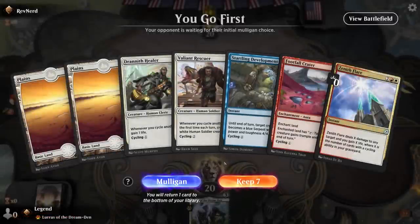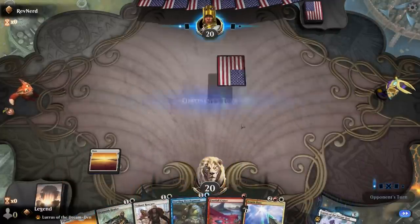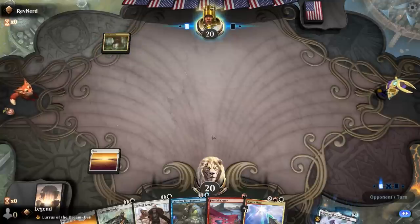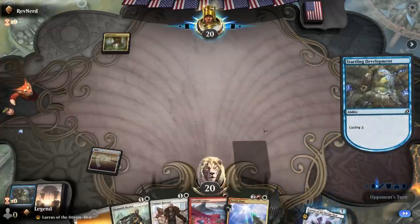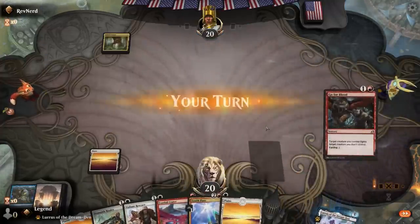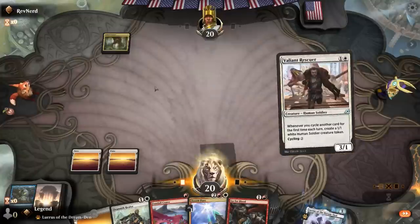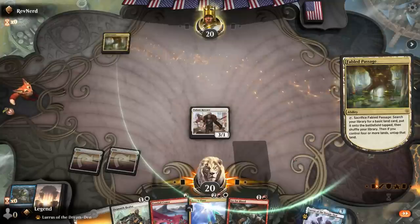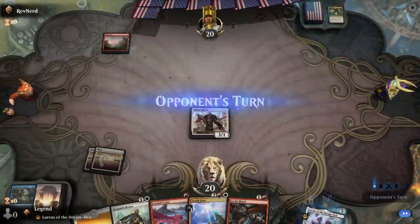We're on the play with a keepable hand. I'm missing red mana but I've got a lot of cycling cards and then rescuer as a fine 2-drop. Probably going to cycle Crater turn 1 or Startling Development — doesn't really matter — just to hit my land drop. I could decide to wait on the rescuer until I can cycle and at least make a token, but I probably want to cycle Healer instead of playing it out.